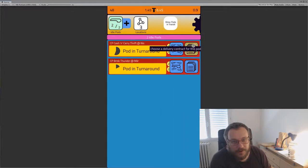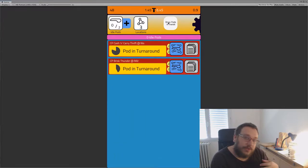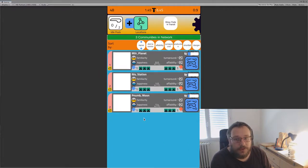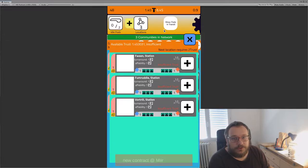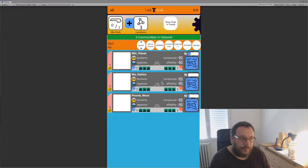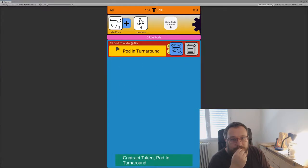I haven't actually implemented the system for losing trust yet because I haven't worked out how to deal with potential negative trust issues — I guess you just lose the game if your trust goes negative, but that's pretty harsh, especially since it's likely to happen at the beginning. Anyway, the loop is: you pick contracts, you wait for the pod to go, you upgrade your pods. The other thing you can do is increase the number of communities in your network. You start with three and can look at a list of others available.